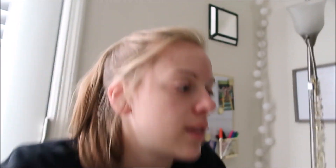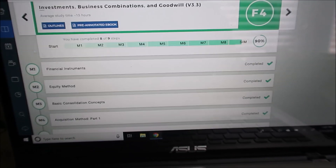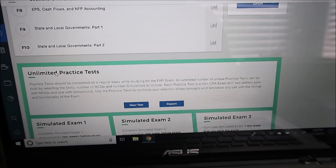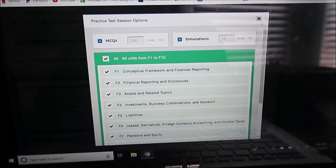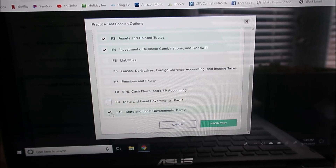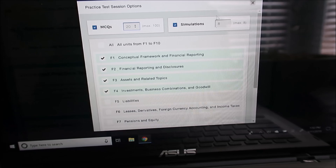I'll show you guys. So I'm in F4 and down here at the bottom you can click - it still is called a progress test. Here are the simulated exams, which are mock exams. They've changed the name on some of these. Unlimited practice test. It lets you choose which units you want to do, and you also get to pick MCQs and simulations. I'm not going to do any simulations, just because I'm spending the whole day actually doing simulations. So we'll do a quiz - two 20-question quizzes so they don't take forever.